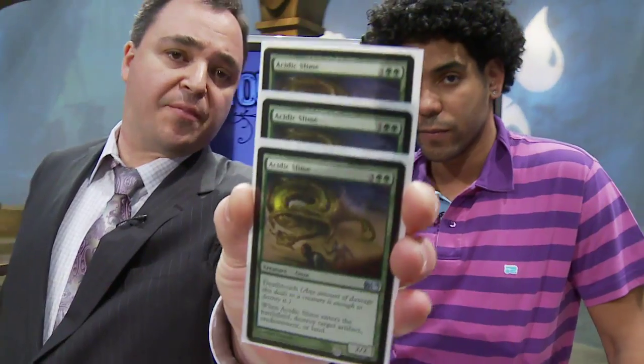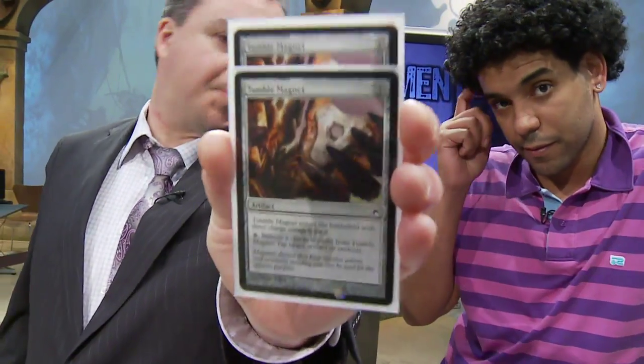Acidic Slime — three of those in the sideboard. It wasn't in there until about midnight last night when Conley Woods suggested it. I was having trouble with Sword of Body and Mind and various equipment, and he pointed out it helps against equipment, Valakut, enchantments like Leyline of Sanctity — it's just so versatile. And with Jace you can bounce it for rebuys. I threw it in without even testing it and it's been awesome today — I beat a lot of Sword of Body and Mind situations that I would not have won otherwise. Originally I had Into the Roil, which Mike Flores suggested, but the problem is with Genesis Wave you want permanents; you don't want to wave into a noncreature spell. Waving into Acidic Slimes is great because you can really control the board.